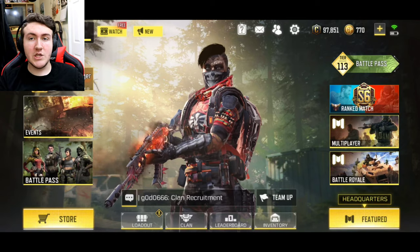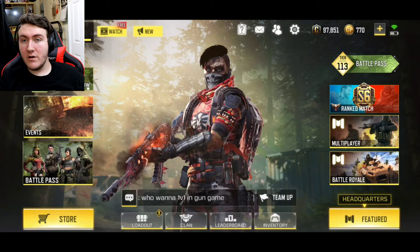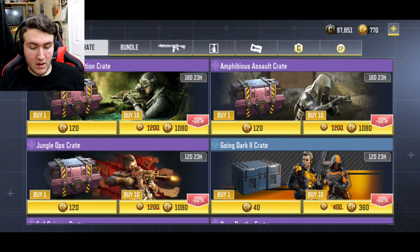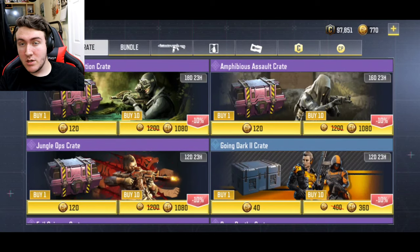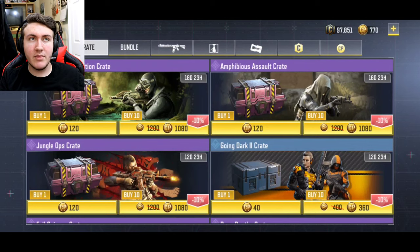Just to let you guys know, last night there was an offer for one dollar, and it included the amphibious assault crate — one of them — and it included 80 CP. Right now, buying one crate is 120 CP, which is basically two dollars. And not only that, but you get 80 CP, which is another dollar. So I got three dollars worth of stuff for one dollar.